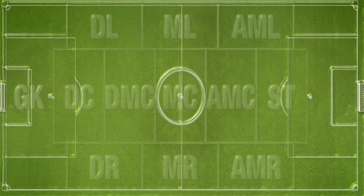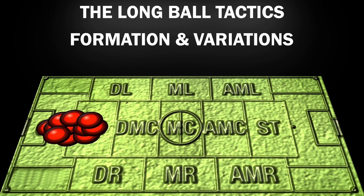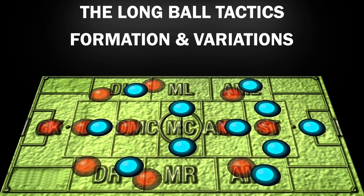Today we are going to see long ball tactics and this is actually a quick fix to many situations. The formation we are going to try here is one with no midfield — meaning no central line. We have the first line of defense, the second line of defense, and then we have attackers. What I'm trying here is a 3-3-3-1. The idea is that without that midfield line, the support for the attackers is coming from the defensive line.